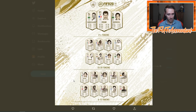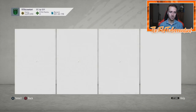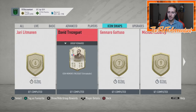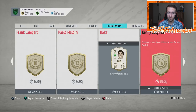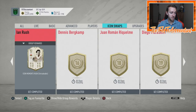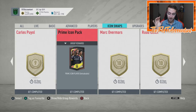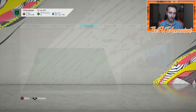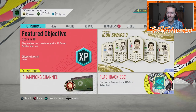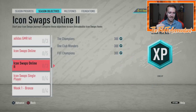I want to talk about the timeframe, because unless any of these guys in Icon Swaps are your end-game player or someone you're a huge fan of and want untradeable — if it's any other player, especially above 12 tokens — the first 12 tokens are available right now. This season is 83 days long, basically taking us to the end of FIFA. Season Five alone is 42 to 43 days, which is how long these Icon Swap tokens are going to be here.